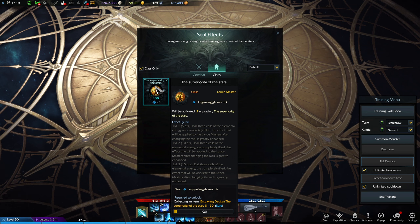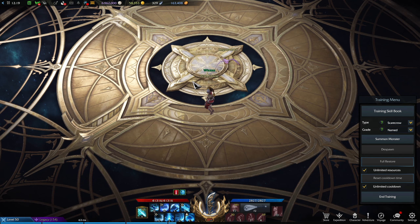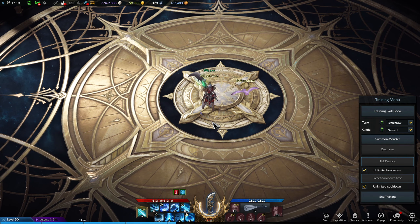I do use Superiority of the Stars. Fret not though if you don't have this available because you're new to the game or don't know how they work — the build is going to be working 100% exactly the same for you, because this engraving doesn't actually change the way any of the mechanics work; it just buffs up the effectiveness.